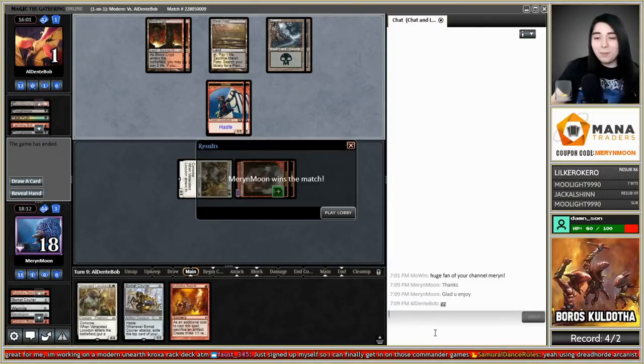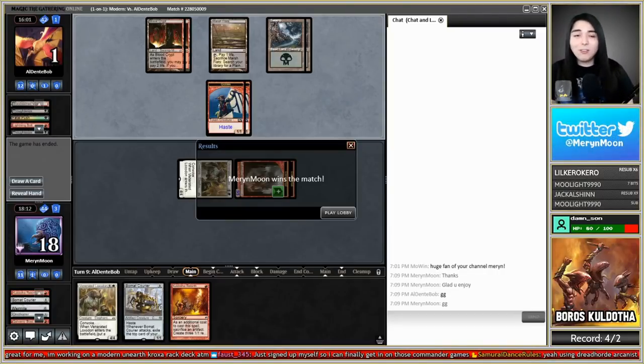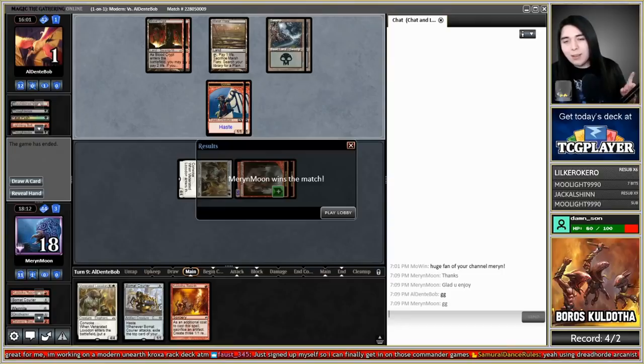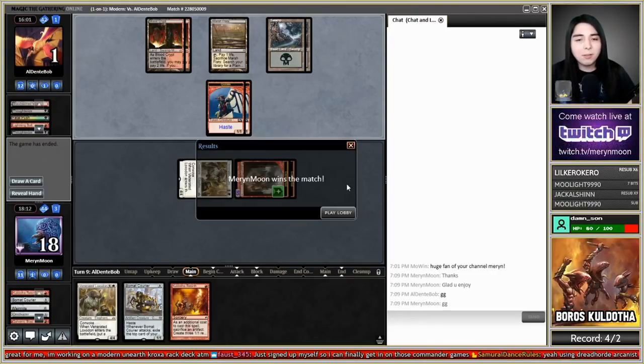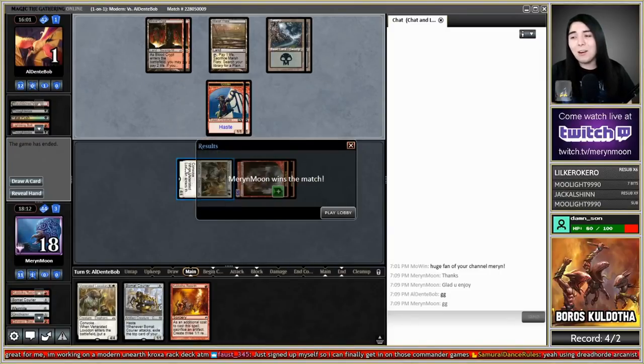They scoop it up! GG. I can't believe we actually beat that deck — it's one of those interaction-heavy removal decks with discard and aggro too. They have so much cheap removal I thought it would be impossible. But when you have damage-based removal like Kolaghan's Command and Bolts, it's hard to deal with four-toughness creatures — and surprisingly this all-in aggro deck can make things with four toughness.